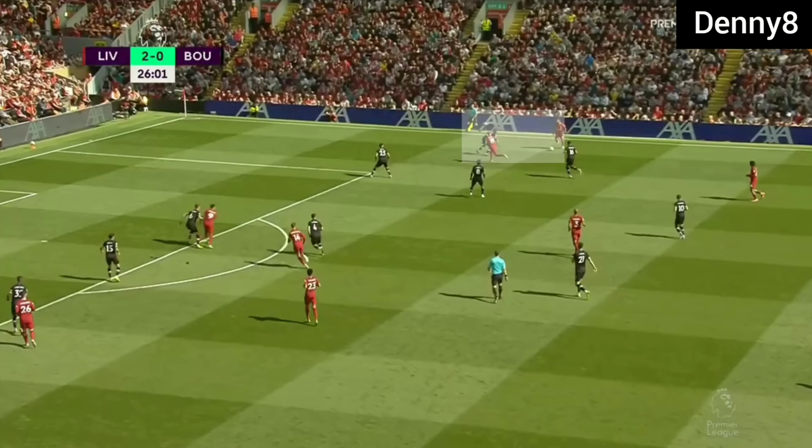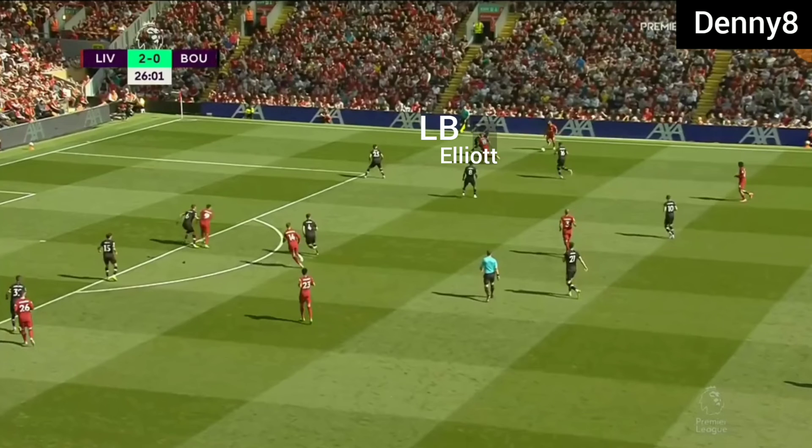In the final third, Liverpool were attacking with a front six. Harvey Elliott was operating in the half-space when the ball entered the final third. The left back was 2 versus 1 down against Mohamed Salah and Elliott, as Elliott operated in the half-space. Harvey Elliott was dragging the left back, creating space for Mohamed Salah to put in crosses.